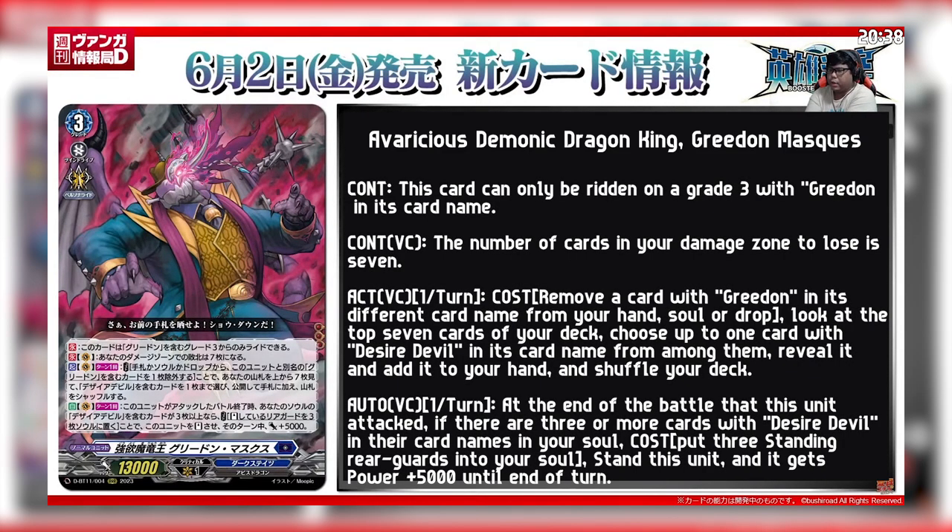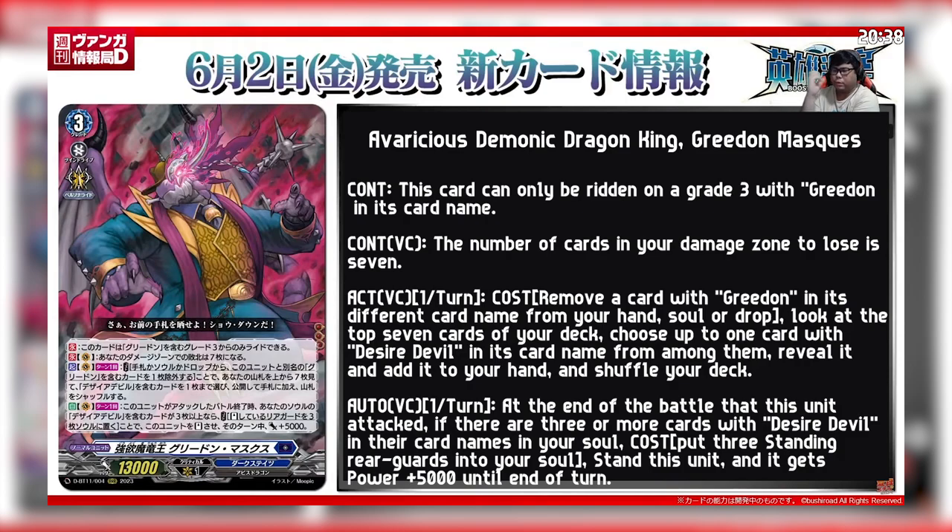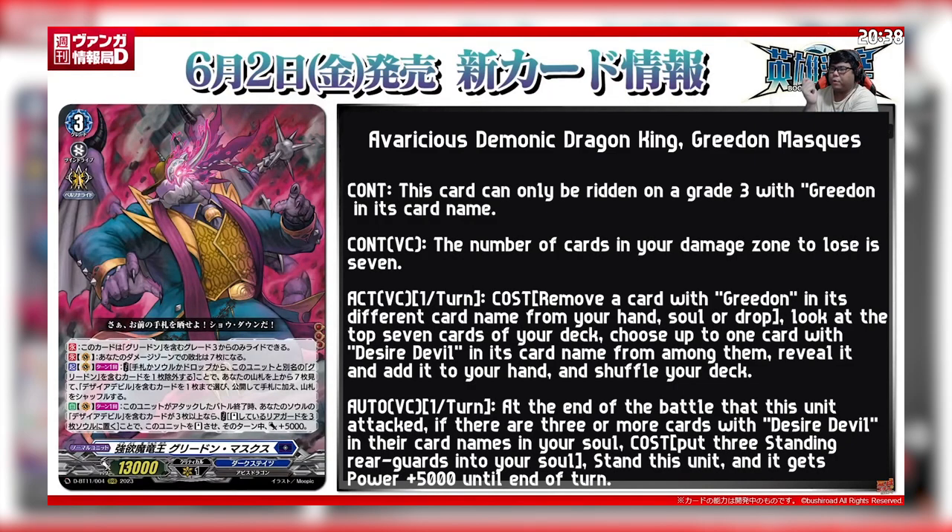Act on the Vanguard Circle, once per turn: remove a card with Gridon in its card name, different from this unit, from your hand, soul, or drop. Look at the top 7 cards of your deck, choose up to 1 Desired Devil among them, reveal it, put it into your hand, and shuffle your deck. Once per turn on the Vanguard Circle, at the end of the battle where this unit attacks—